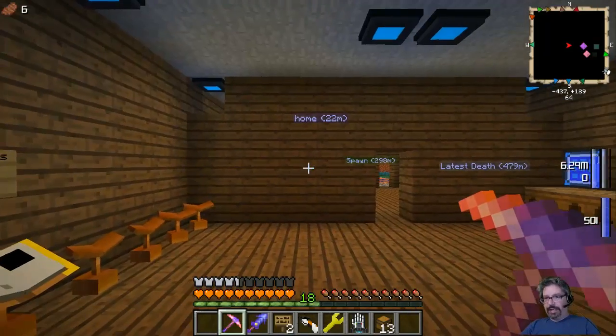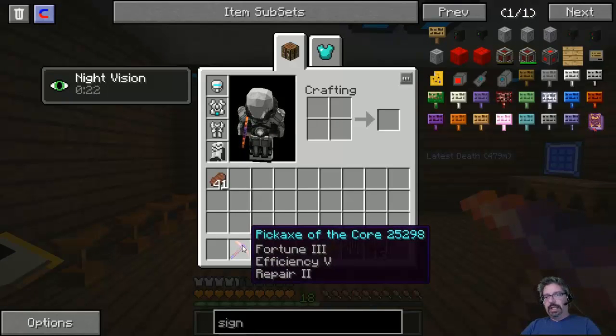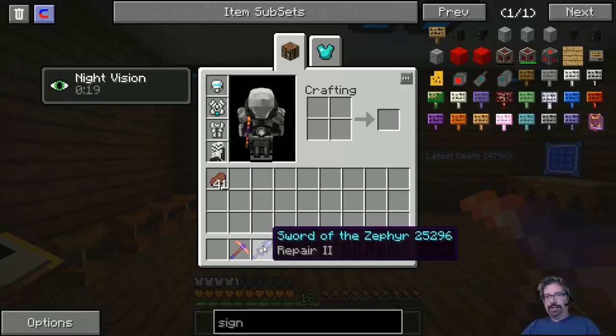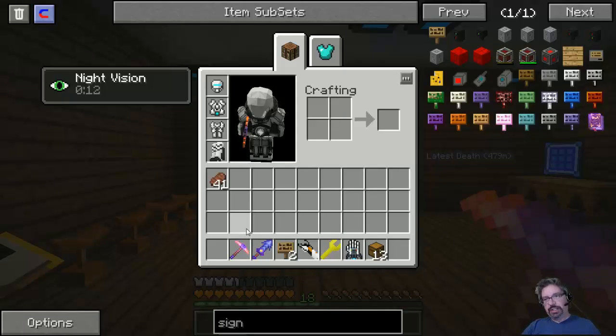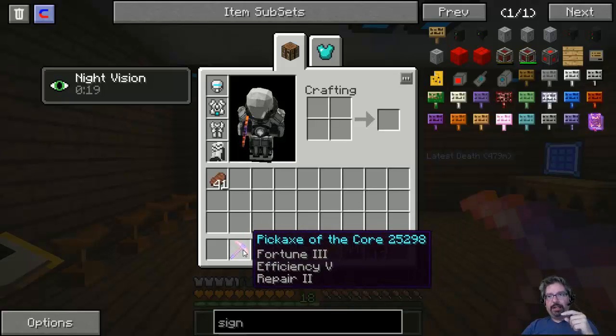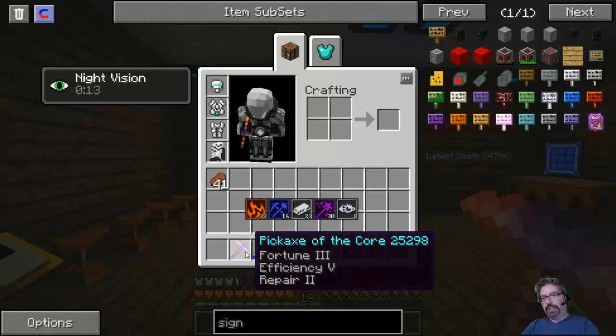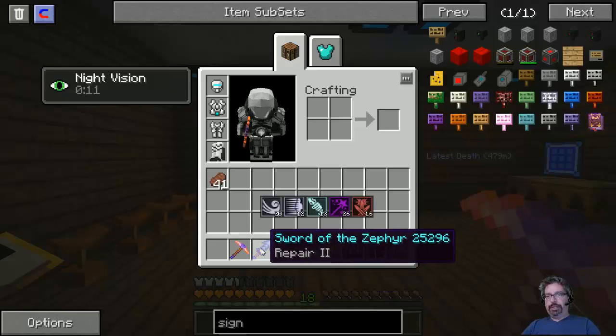I've been doing a few things. I found some things while I was going around — I found a Pickaxe of the Core, I found a Sword of Zephyr, and I was able to use Enchanting Plus to actually apply new enchants above and beyond what these already have. If I hold the shift key, there are some symbols that appear: a fire symbol, a repair symbol, an ore symbol, a magic symbol — and I'm not sure what these symbols actually indicate, but they're pretty cool.